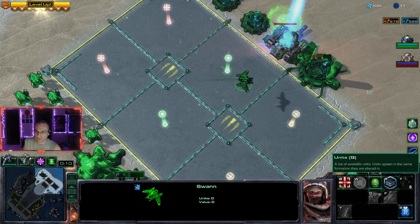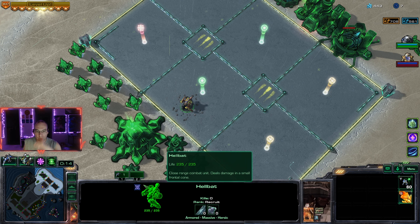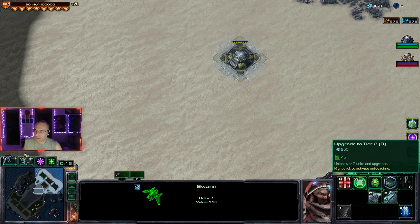We are rolling the dice with Swann. Let's see — a single bat. We are armor, massive, and heroic. This could be bad.